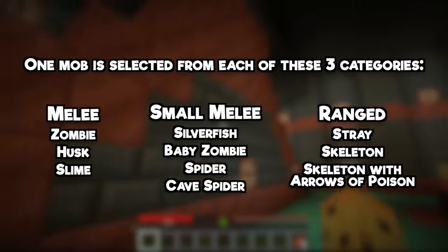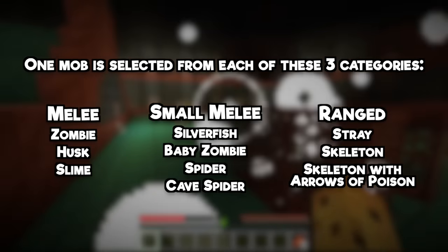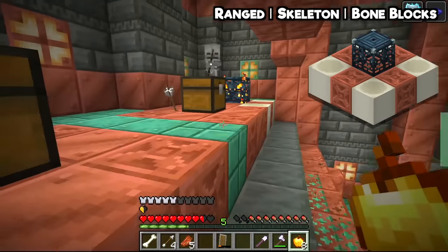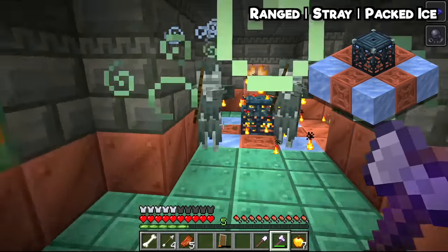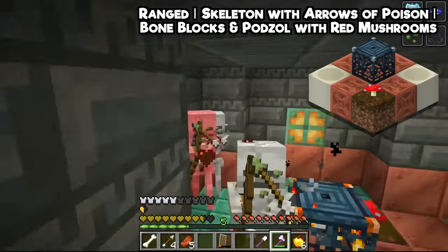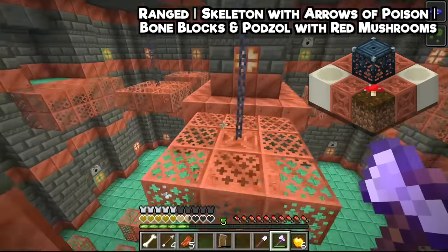There is Melee, Ranged, and Small Melee, and this means that there are hundreds of different combinations of Trial Chamber spawners alone, which means every experience is different and some are much harder than others. For example, the Ranged category — you always get one of these — can either be bone blocks surrounding a trial spawner to represent skeletons, or ice blocks to represent the stray, or even worse, some mushrooms around there representing a skeleton which shoots poison arrows. Given the model of this is kind of janky, I assume this will eventually be its own mob, but still very scary in its current form.